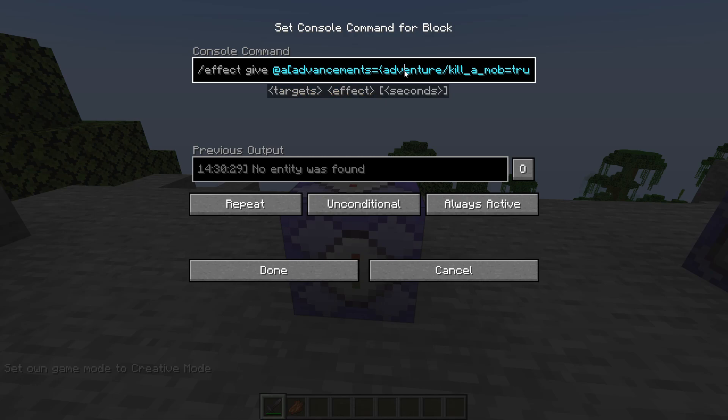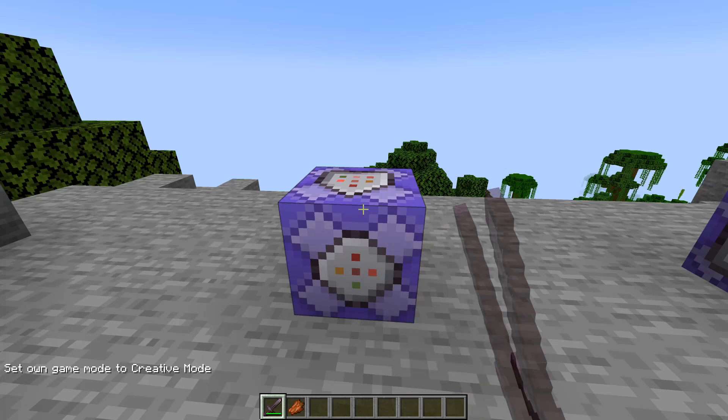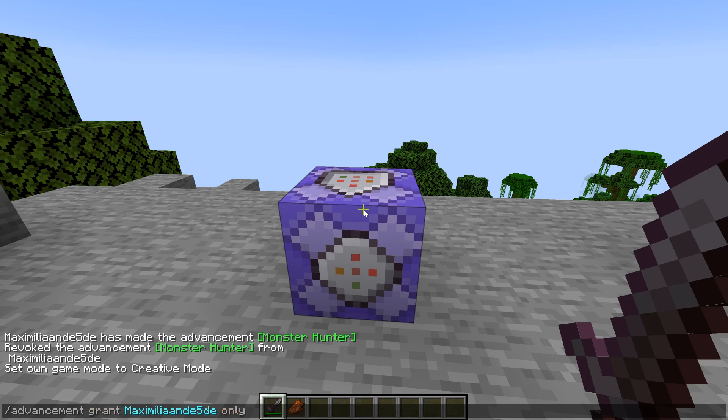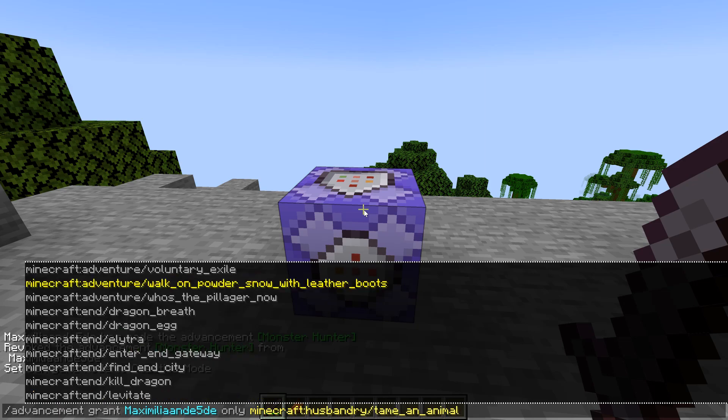For these commands it's really helpful to go through the advancement command, since the name of the advancement is not always the same as what you have to use in your selector. If you go to the advancement command and grant yourself 'only,' you'll see a list of all advancements separated into different categories. The names here might be a little different than in the advancement tab, so make sure you have the right name.